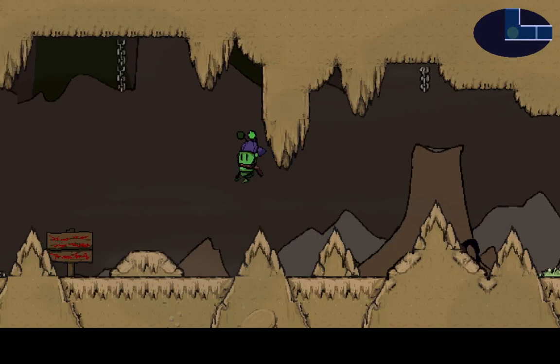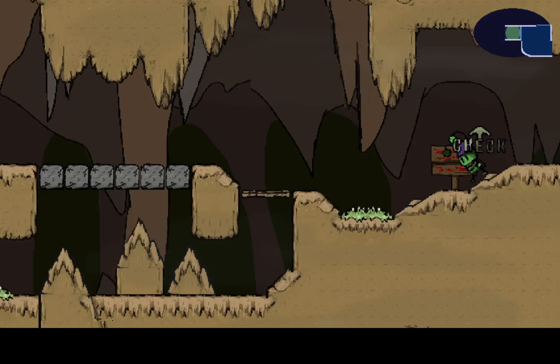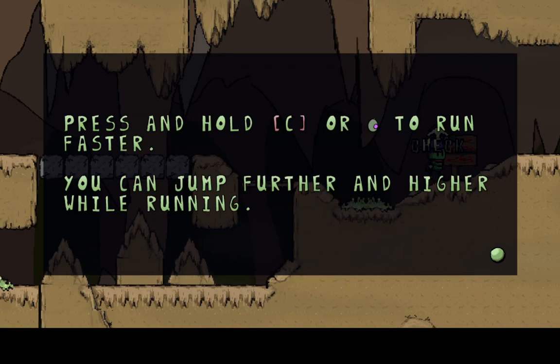Oh, you gotta double jump! Nothing going on this way. I'm assuming we need to break those blocks at some point. Press and hold C or B to run — you can jump further and higher while running.